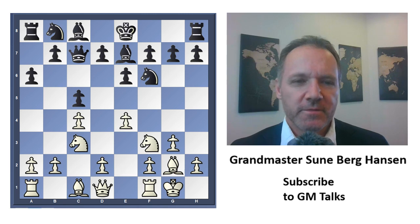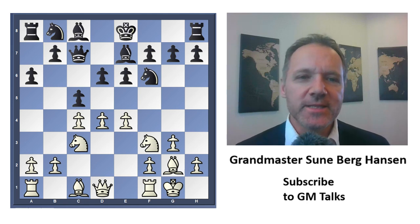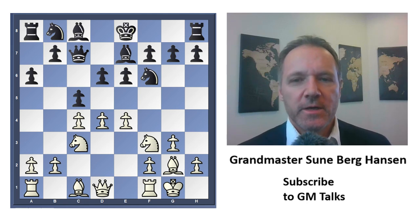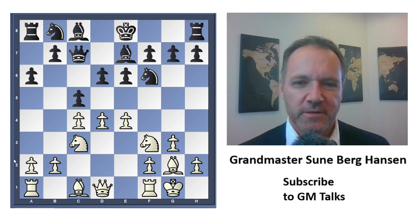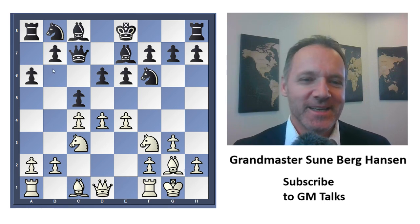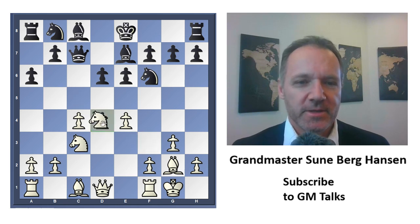Queen c7, still getting ready, and e4 — getting ready to play maybe e5. Then d6, and I played d4. It looks like black prevented d4, but the thing is — and this is something you have to know, this is not something you can find at the board — this is knowledge you've gotten from home and taken to the board. He has to take, otherwise I play d5.